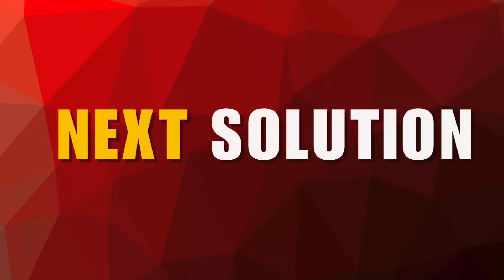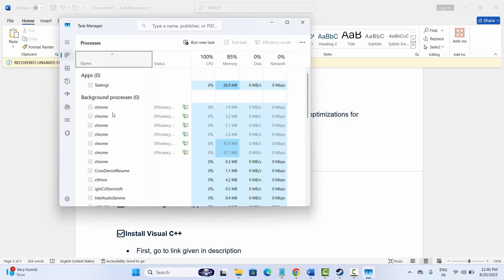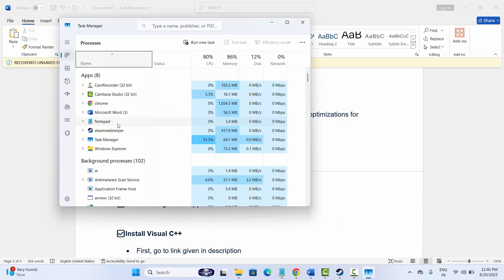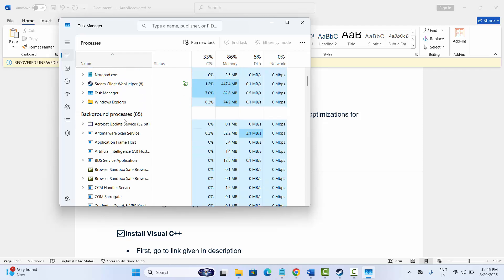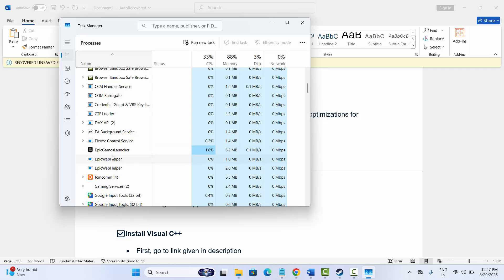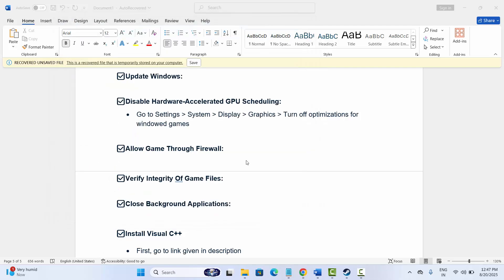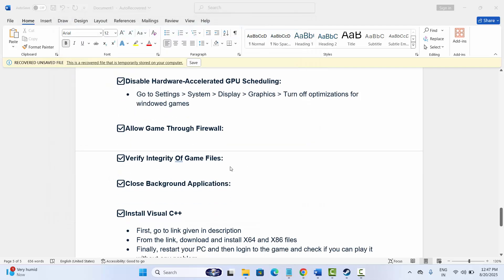If not, the next method is to close background applications. Unnecessary background apps may run and interrupt your game. Right-click on the taskbar and go to Task Manager. Check for apps that are consuming high resources or are running in the background unnecessarily. Select the app, right-click on it, click on End Task to close it. After that, try to launch the game and check if this helps.